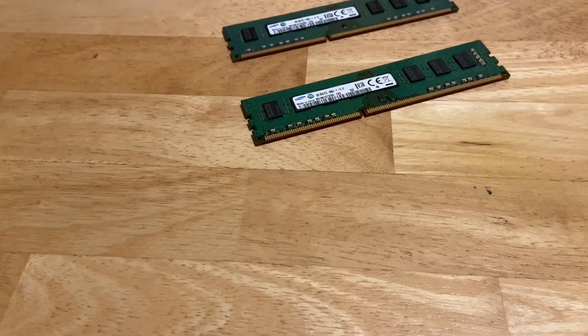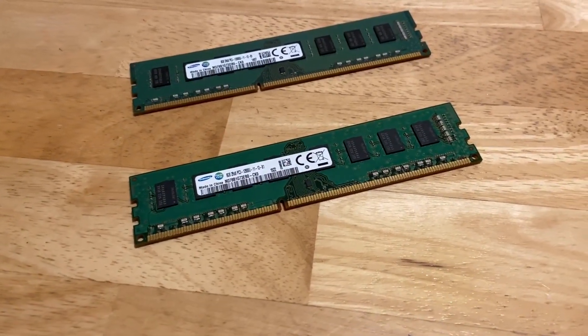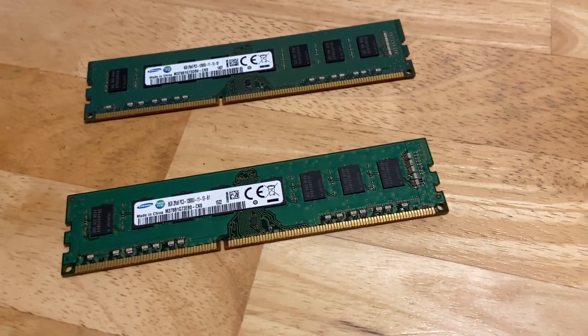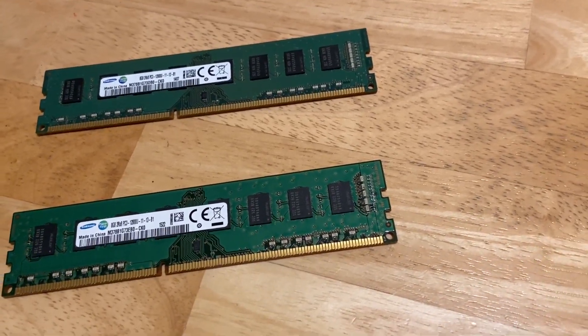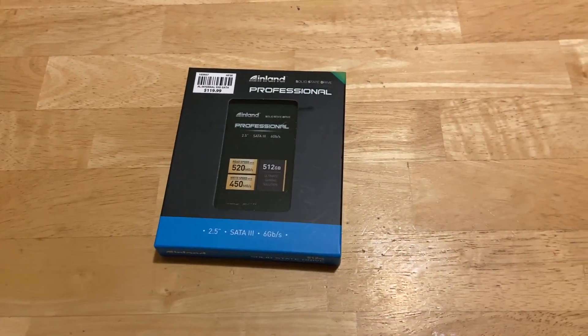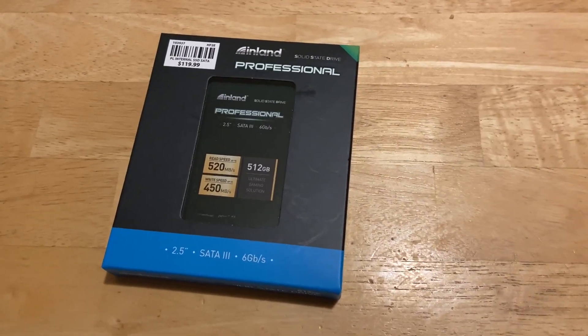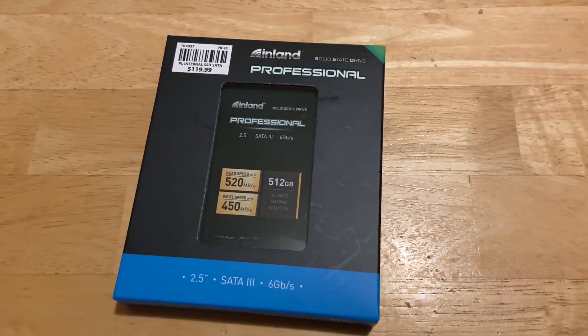I picked up two 8GB sticks of RAM from eBay for a total of 16GB — it cost me $23. Microcenter recently had a really good deal on a 512GB SSD for only $20. This isn't the best SSD in the world, but it'll be fine for this build.